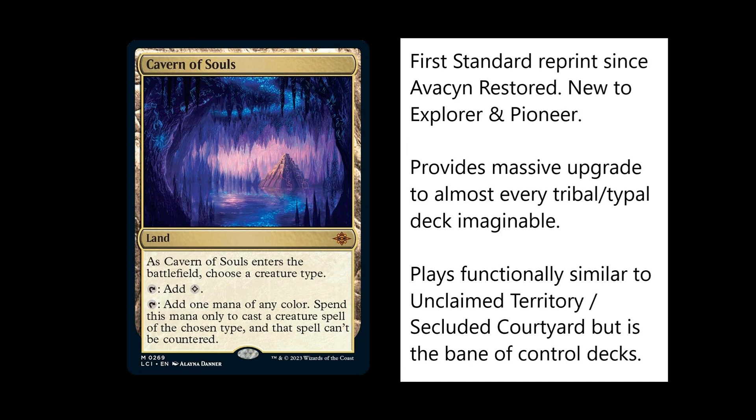This is the first time it has been reprinted in standard since Avacyn Restored, and as I say, it is new to Explorer. This is very exciting — it is the best tribal land you will find in the game. It provides a massive upgrade to almost every tribal deck imaginable and opens up huge amounts of possibilities in terms of five colour humans. Basically anything where your creatures are all of one type has just suddenly got a lot better because of this card.